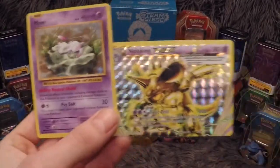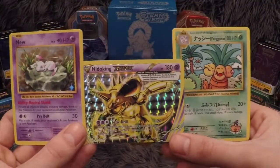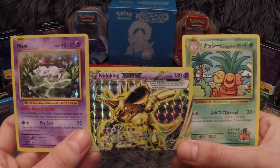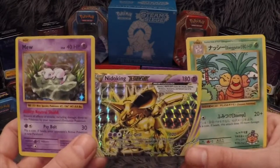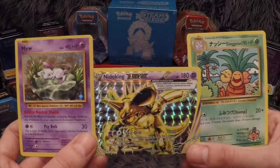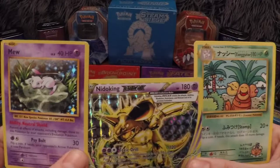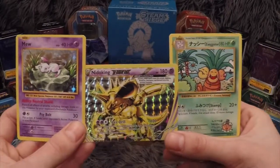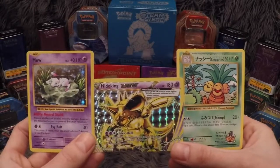If you haven't seen yesterday's video where we did the Charizard Elite Trainer Box opening, please feel free to go check that out. The Pikachu Elite Trainer Box was the day before. Coming up next, I believe we'll be doing the Evolutions Booster Box, so please stick around for that. In the meantime, like, comment, share and subscribe to the channel. We hope to see you soon — Squirtle Squad UK out!